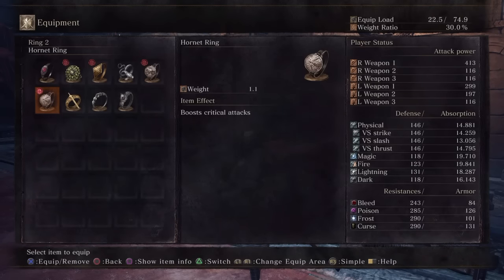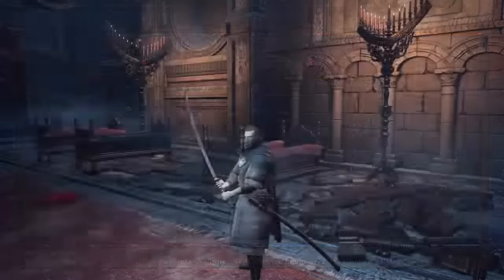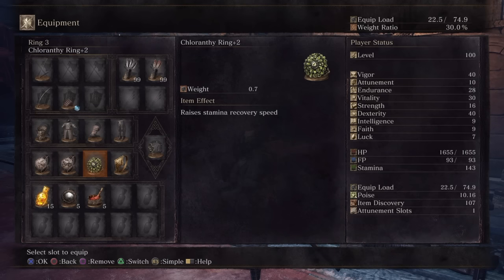The leo ring is a must for the setups I'm describing here. However, for PvE invasions or when mixing it up using other weapons like the twin scimitars or the Karthus curved sword, the leo ring might not be as helpful since it won't be applying to both your weapons. You can mix it up with the obscuring ring and things like that. The life ring plus 3 is a good alternative option — it gives you a ton of health, and this build is already pretty tanky, so you can make a few mistakes like a partial parry and not feel the pain too much.